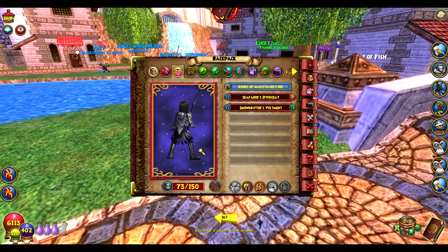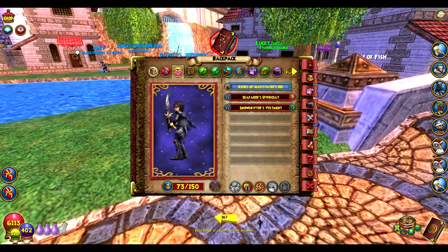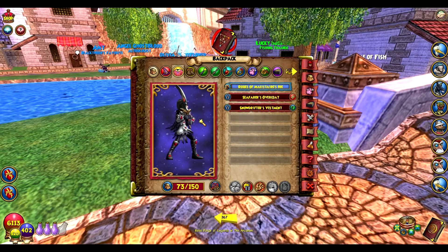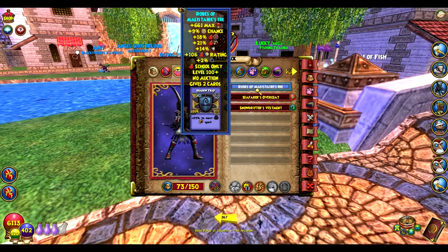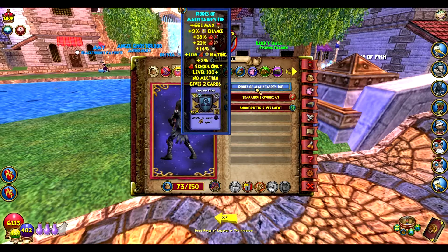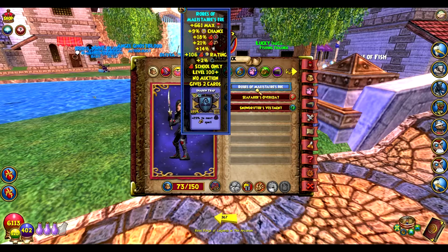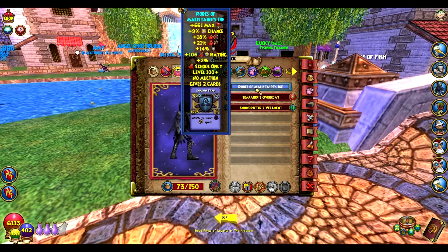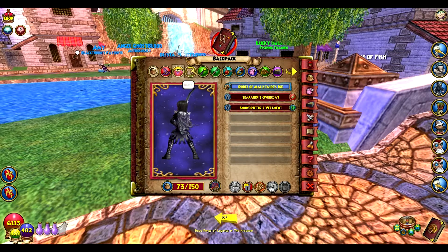The Robes of Malastare — you get this from Malastare, the Undyne in Darkmoor, which is actually Over Yonder, from the third part. I use this over the Bone Masher for the accuracy and 1% more pip chance. I know I lose 1 damage and 1 resist, but in my personal opinion the extra pip chance and extra accuracy is worth losing 1 damage and 1 resist.